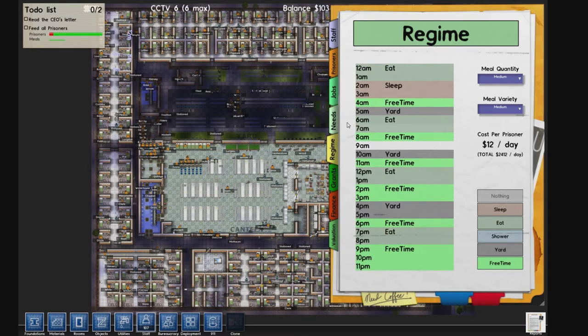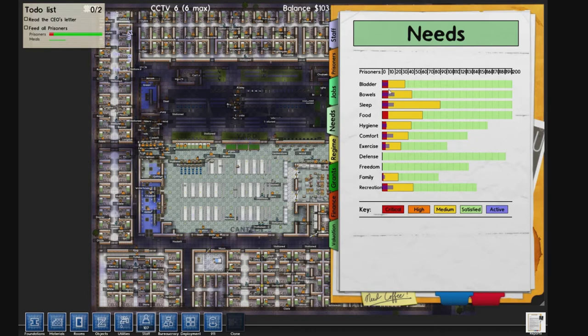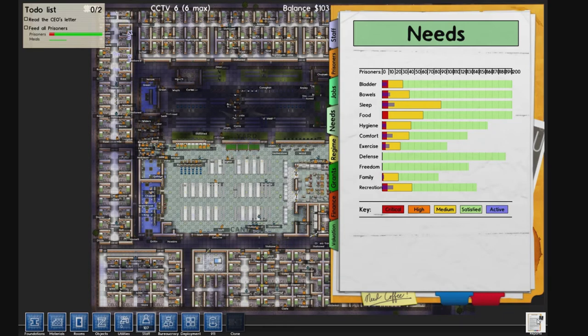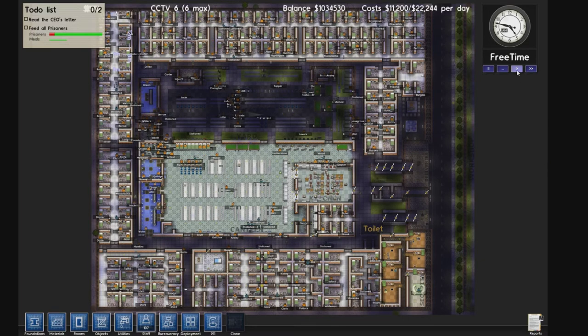The prison is pretty much self-running. The needs are all met — usually everything besides sleep doesn't go past 80, not even 50 sometimes. Sleep is a pretty big problem, but there are no complaints, so that's the good part.